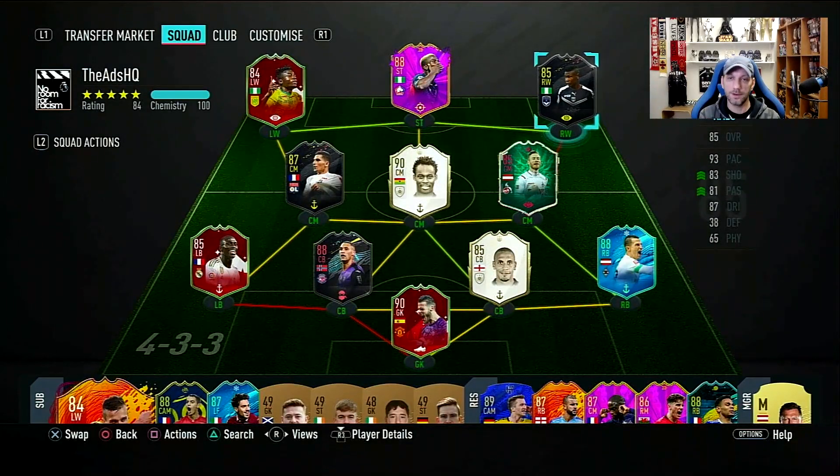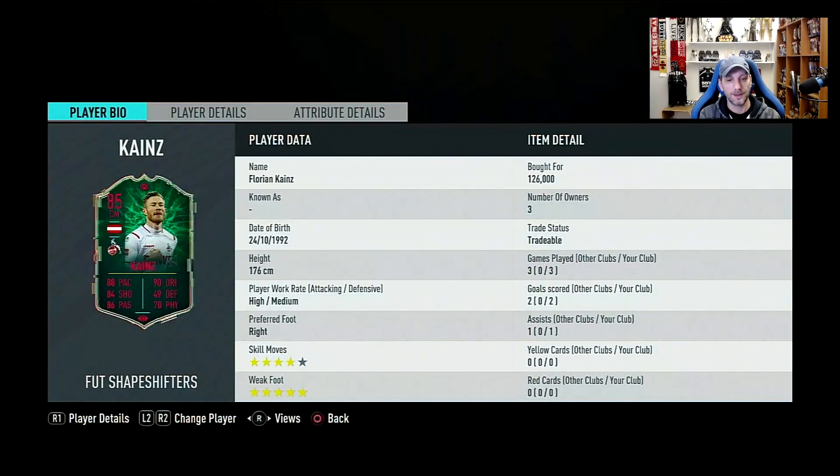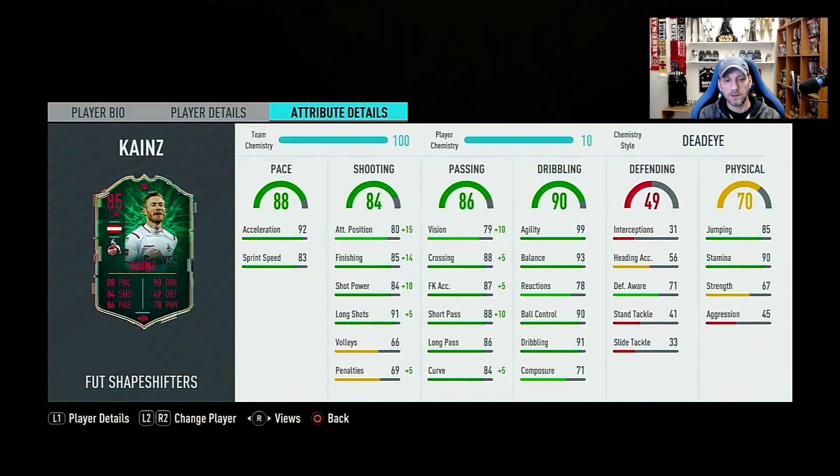Shapeshifters Florian Kainz — man, that first game really frustrated me, 90 minutes wasted so he could have one shot, score one goal, and sit back. Anyway, bought for 125k, played 2 real games with 2 goals and 1 assist. It feels like a really nice card — he feels like he has strength although the stats say he doesn't. Really good stamina — I ran him all 90 minutes, he depletes past the 80th minute but has enough gas to last the full 90. Even in the first game we went 120 minutes and I didn't sub him.